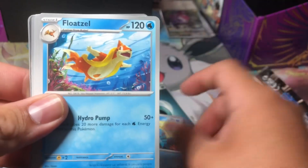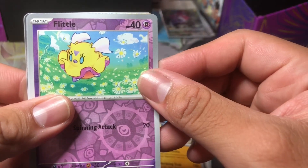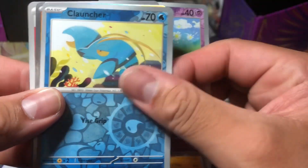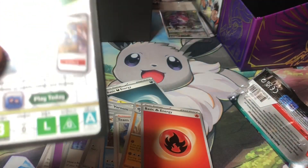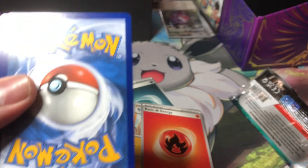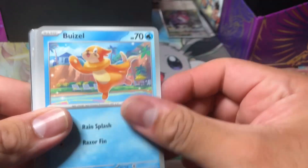Clauncher flip, Flittle, Cario, reverse Clauncher, and just a holo in the back — we'll still take it. Three packs left. I don't care what we pull anymore — that Gyarados EX just did it for me. That was the card to get and we got it.